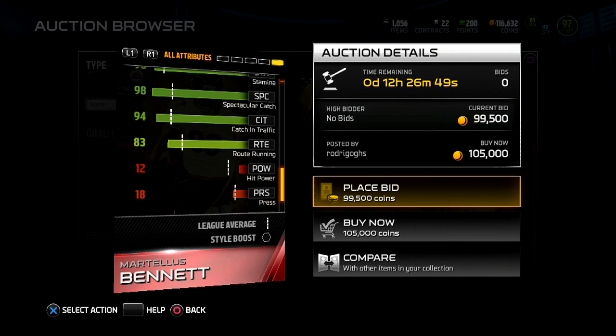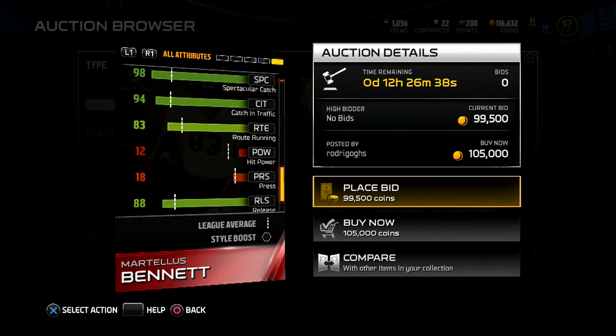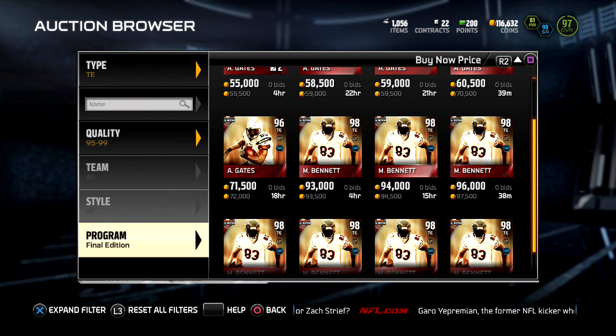Injury is not bad, stamina is pretty good, spec catch is pretty good, catching in traffic is good. Route running — you want that to be a little higher, release is not too bad. You really want that route running to be like 88, but like I said he's not known to be an excellent route runner. That's pretty decent overall. My final verdict on this card: maybe 80K. It's not a bad card to get at 80K.